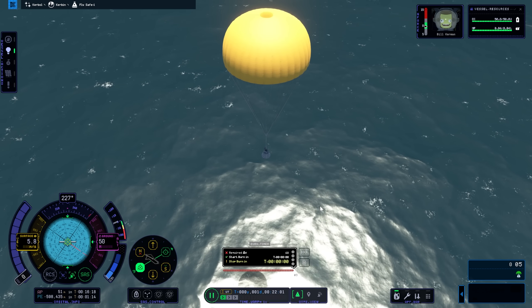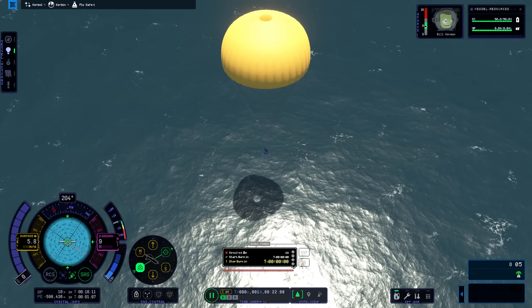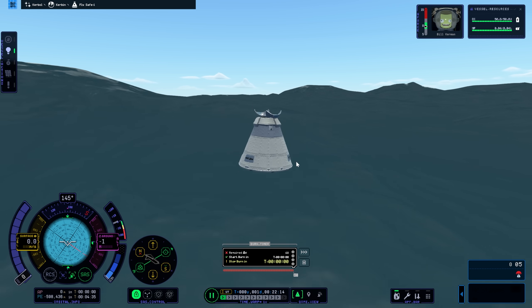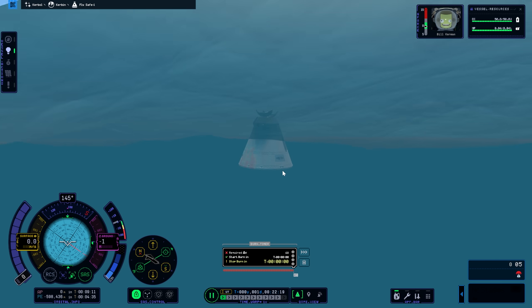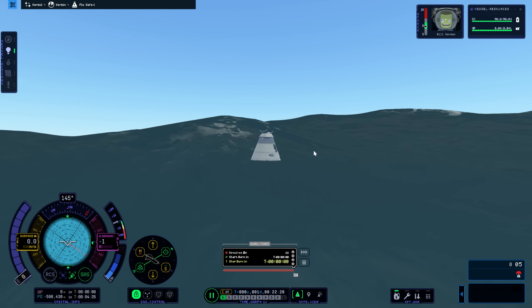The water actually looks pretty nice here, although there are a few graphical issues, and you'll notice there's no water physics when we splash down. Ultimately, it's not something which negatively affects the game in a mechanical manner. Hopefully, both the water effects and the re-entry effects are something that will be added in during the next few weeks or perhaps the next few months.